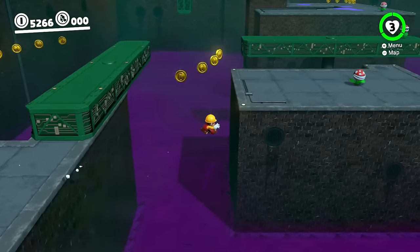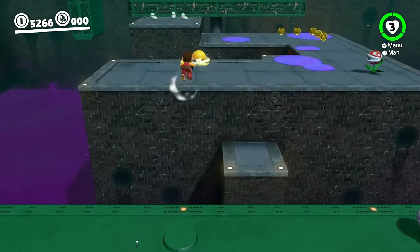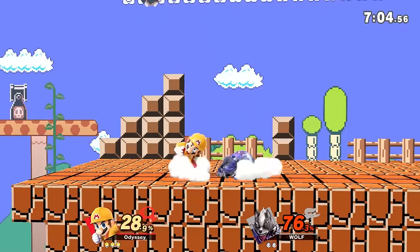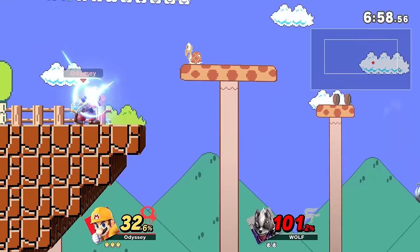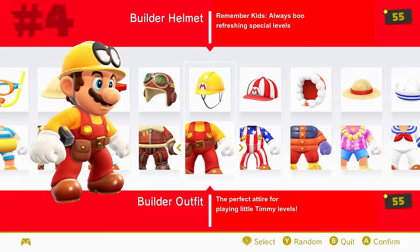I've always been a huge fan of how builder Mario looks, so I had to put the builder outfit up here. This is of course based on Mario and the Mario Maker series of games, which is a series I love to death, so I'm happy it got representation here. It's the alternate costume I use in Smash Bros. whenever I play Mario, which is pretty often since he's my main, and it's probably the costume I've used the most here in Odyssey as well. So for being based on the Mario Maker games and looking great, it takes number 4.